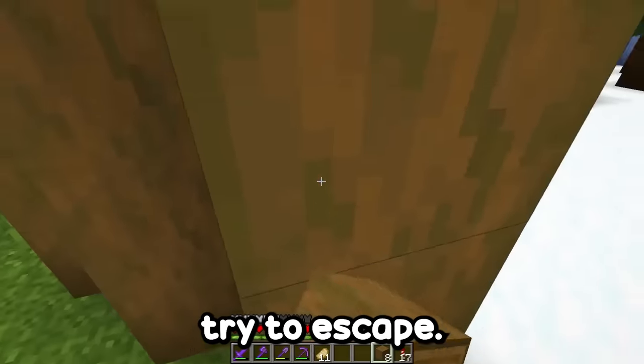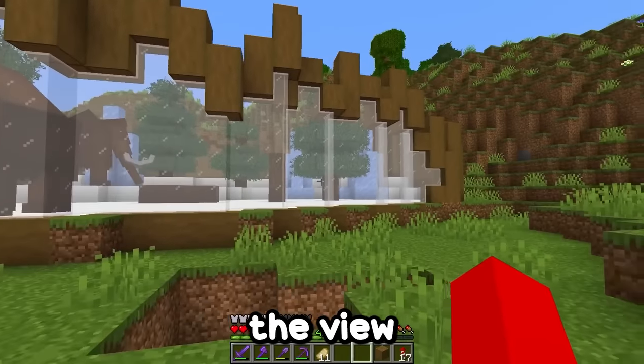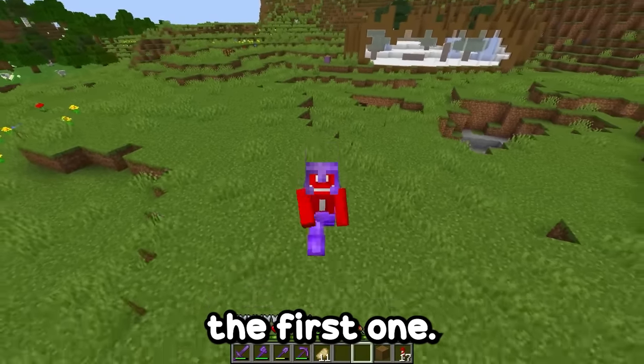I think I should close this up before they try to escape. This turned out really well — look at the little mammoths inside. Check out the view from outside. It looks great. But this is just the first one.